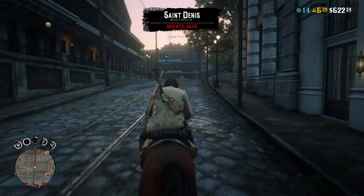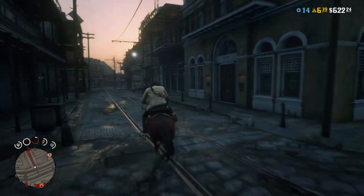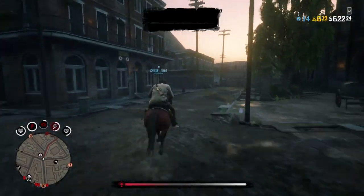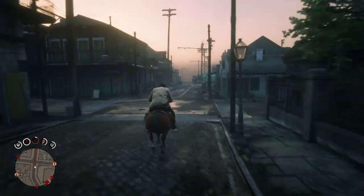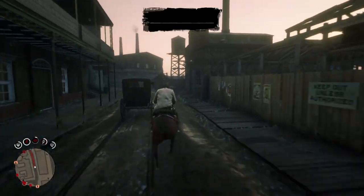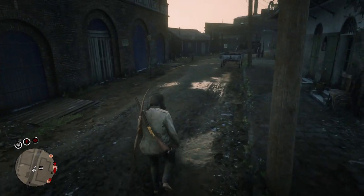Hop on your horse and head to St. Denis. You're going to want to go over to the beach side near where the water is and ride your horse all the way over there. Go past the gun store and the medical area and I'll show the location on the map once we get there. While we're riding, let me know how your day has been. How are you enjoying the DLC? Leave a comment down below — I'm interested to hear how y'all are doing with the DLC.